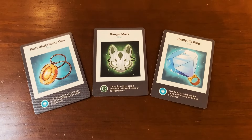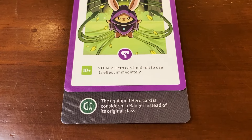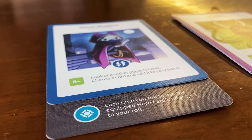Item cards are magical weapons and objects that can be added to your hero cards. Once played, you must equip it to your hero right away. To do this, slip the item card beneath your hero card. You may only add one item card to your hero at a time, and you cannot replace one item card with another.